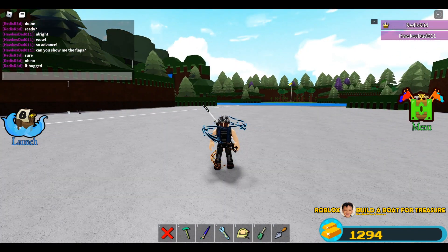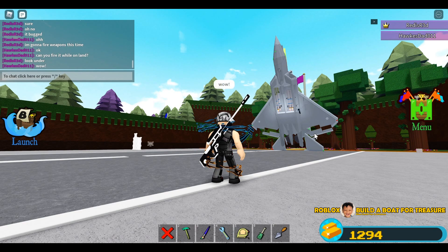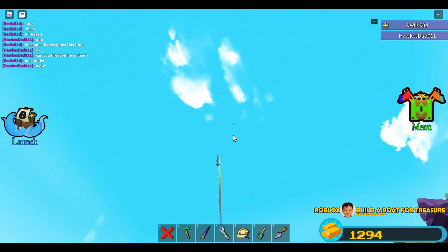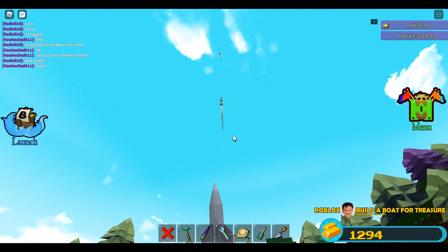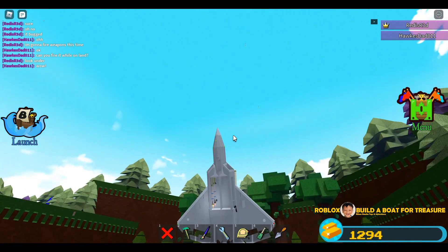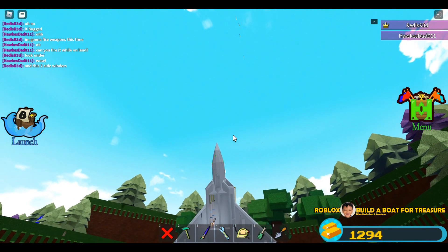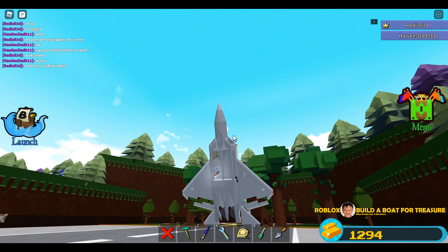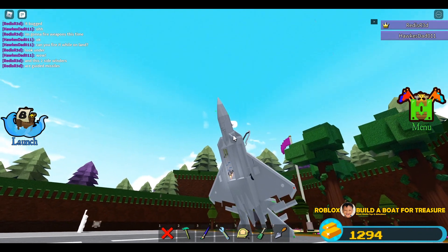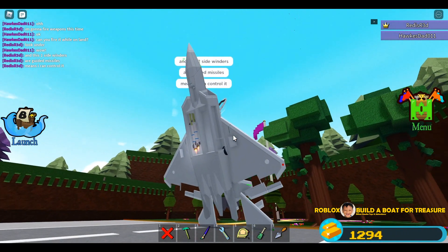He's now releasing the missiles — the bomb bay door is open. Look at those missiles, they're actually powered by jet turbine — the red ones. I think he can even control them to target opponents or enemies. He used the mechanics to put those missiles inside.